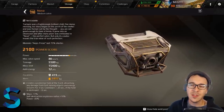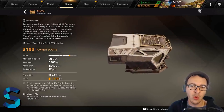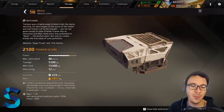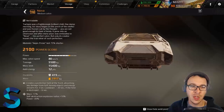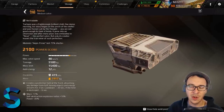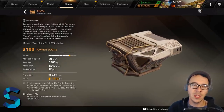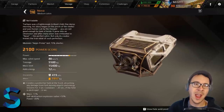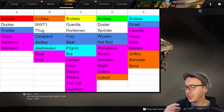Last on our cabin tier list is the Nova — a medium cabin you'll see used almost exclusively on hover because it makes it so easy to keep your face pointed toward the enemy. It has a built-in shield in front for absorbing energy damage, making it pretty OP. It's got good energy and you do have to learn to build around the shield emitter, but overall definitely an S-tier cabin.